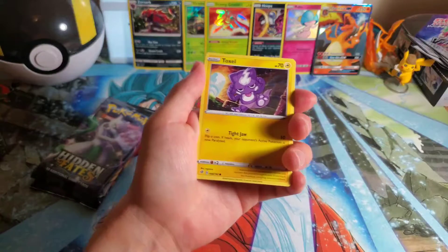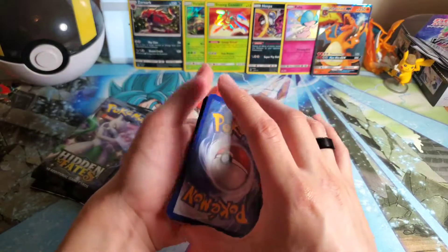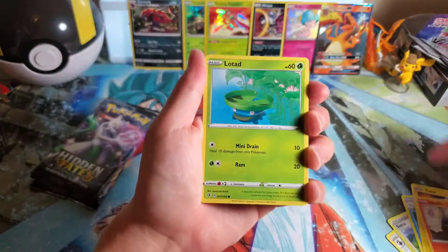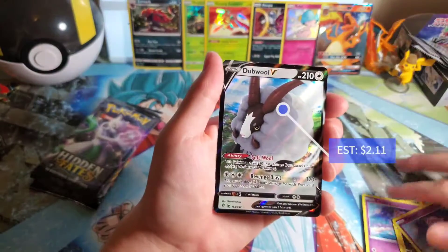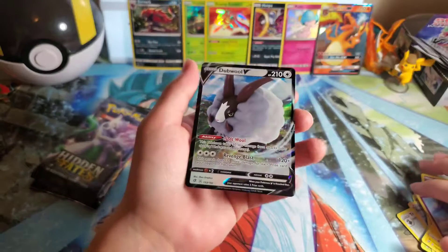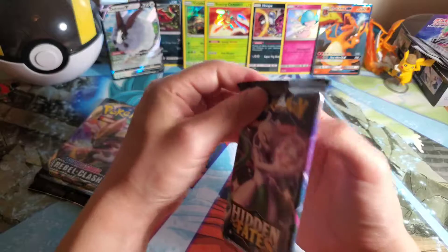Okay, palette cleanser time — some Rebel Clash. I'm going to guess Grass. It's Steel. I want to keep my hopes up that we'll get something new from Rebel Clash, we always have to try. I'm trying to finish the set but at least give me a chance. Clefairy — and oh! We already have this double V though. It'll be up for grabs for anybody that wants it. One more shot at pulling something good from Rebel Clash.